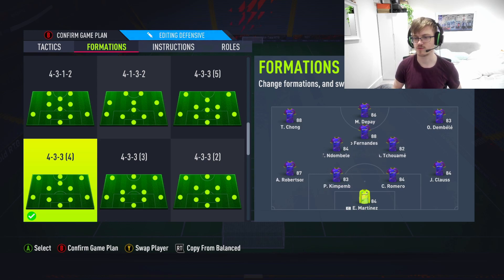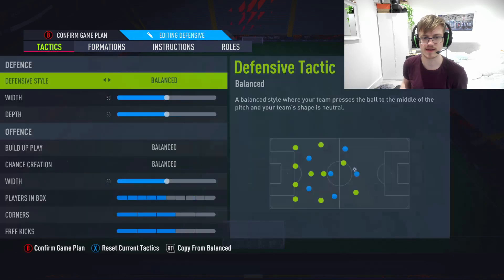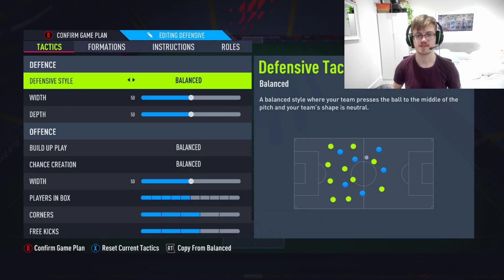The 4-3-3 fourth variation — one of the best counter-attacking formations in the whole game. The 4-3-3 fourth variation did absolutely amazing last time, nearly 10k views on my video. I've kind of adjusted it slightly to be a bit more attacking, but also made sure it still has its power and magic.